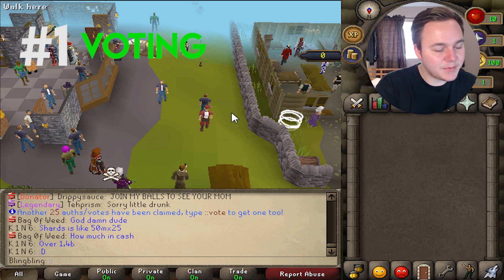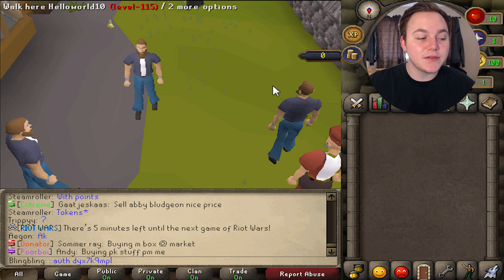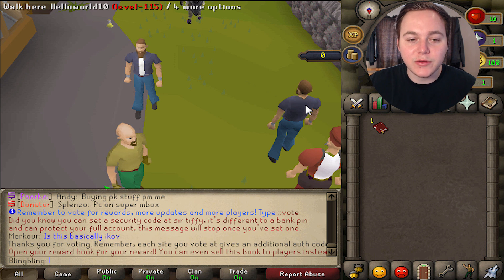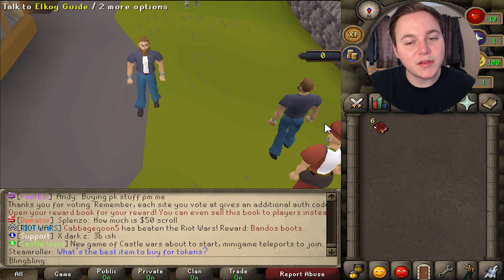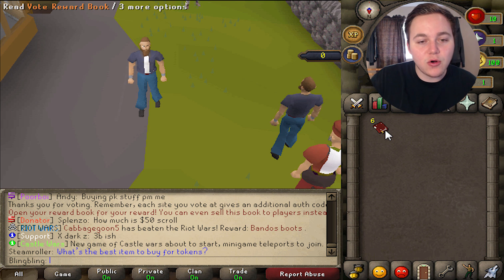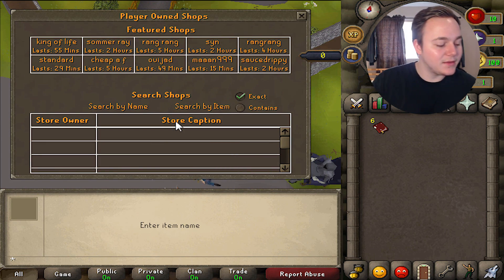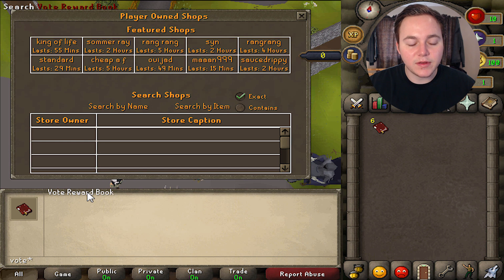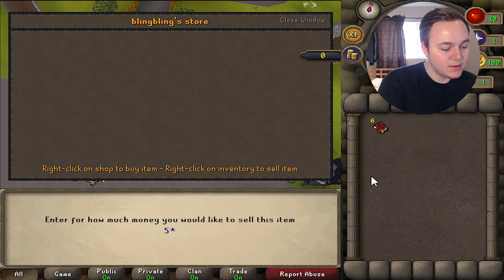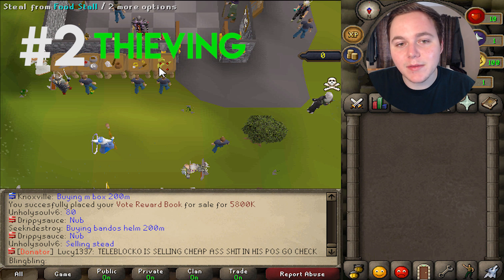The first money-making method is voting. All you gotta do is type ::vote and it'll open up a window. Once you've voted on all the sites, simply refresh the page. It'll give you a bunch of codes, then type ::redeem then the code and click enter and you will get a shiny new vote book. Enter in all the codes until you've got six reward books. We are not opening these — we're actually going to be selling these at ::market. They give a little bit of money when opened, but you get way more when you sell them. It's a great boost for when you start the game. The vote reward book sells for around 5 to 6 mil — sell yours for 5.8 mil so they sell pretty quickly.